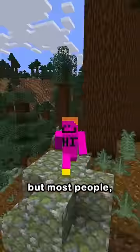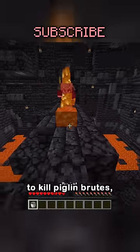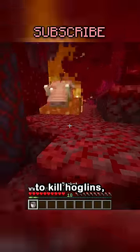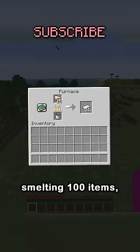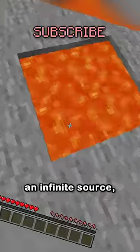The lava bucket is very good, but most people don't know you can make an unlimited source. It's the easiest way to kill piglin brutes, the strongest mob in the nether, and is the best way to kill hoglins because they'll give you cooked pork chop. They can also be used for furnace fuel, smelting 100 items! But how can you make an infinite source?